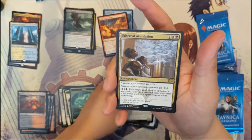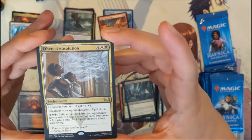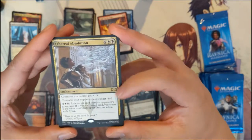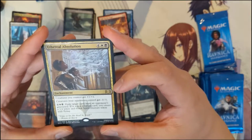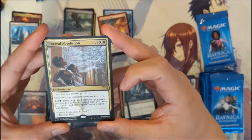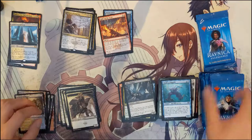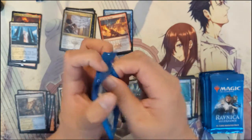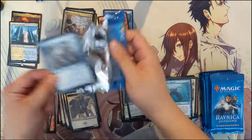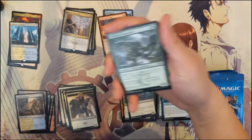We also got Spire Mangler and then Ethereal Absolution — not familiar with this one. It's an enchantment for six. Creatures you control get +1/+1, creatures your opponent controls get -1/-1. You can exile a target card from your opponent's graveyard for four — if it was a creature card you can create a 1/1 token. It's a little too expensive, but a cool card nonetheless.